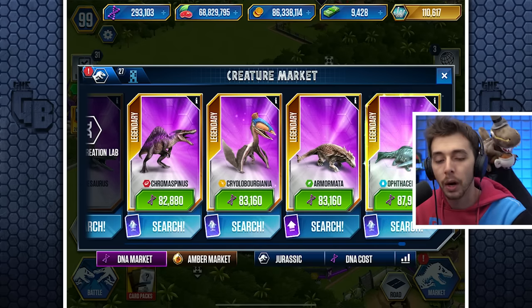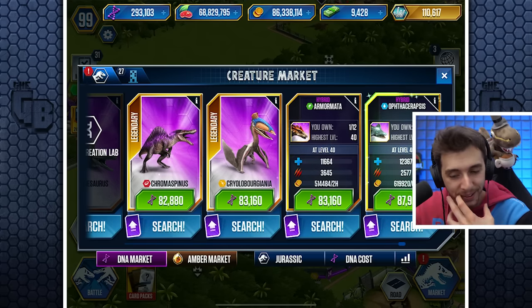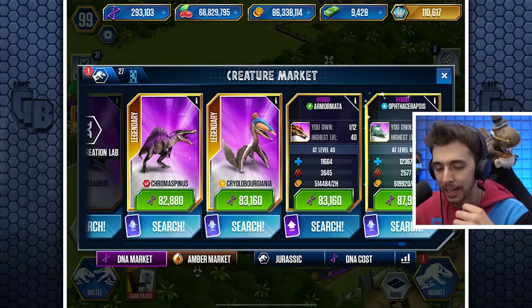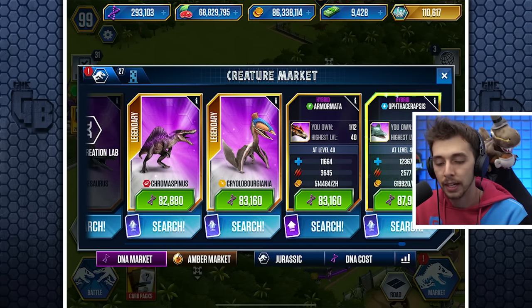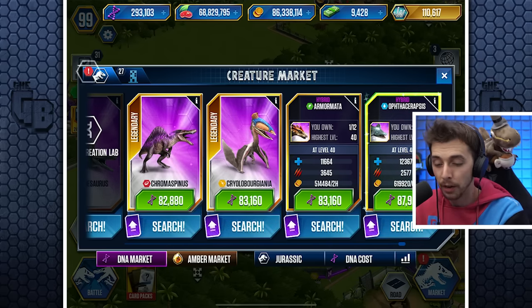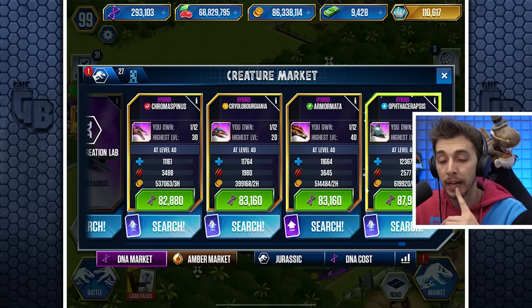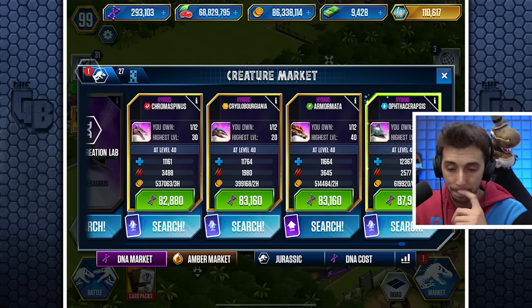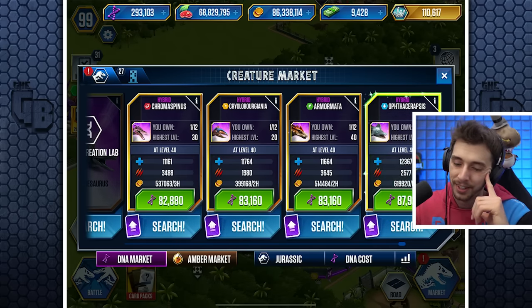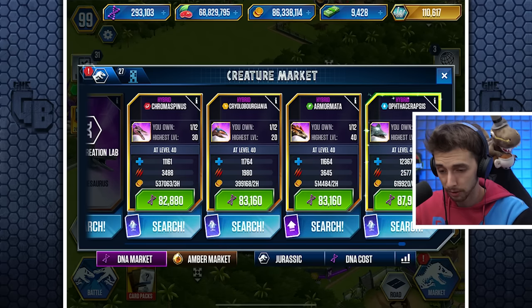We could buy two of them. As for stats — 12,000 health. Wait, Armormata has a thousand less health but 1,100 extra attack. Chromospinos has 900 extra attack, a thousand less health, and is 5,000 DNA cheaper. Oh, that's a shame — it had so much potential. Everything I'm looking at, except maybe Cryloverombergier, is better. The amphibian and the flyer should be below the other two — interesting.